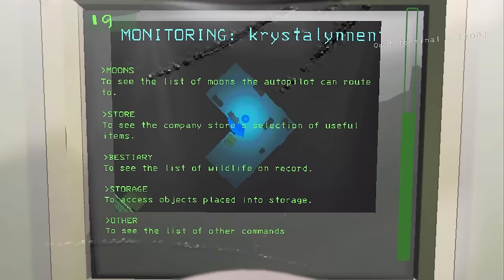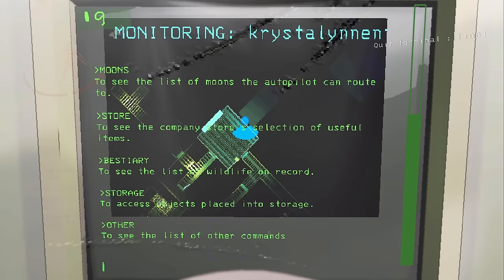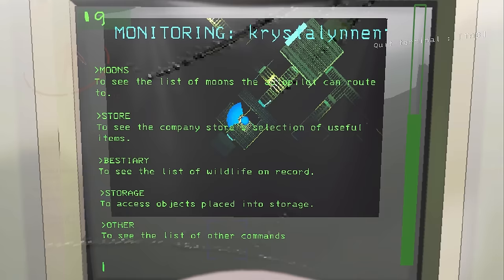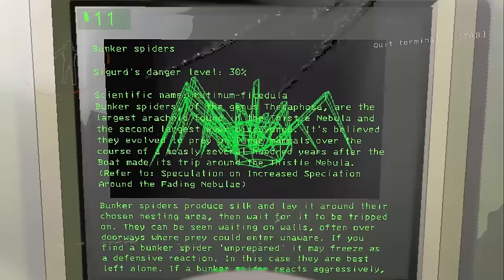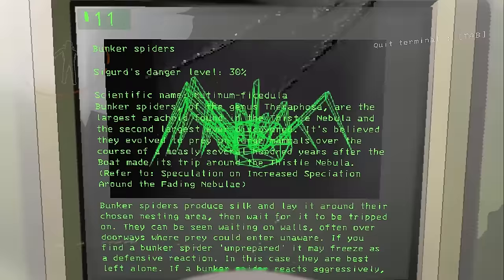The terminal is something I didn't rank because you don't buy it — it just comes with the ship. But it's definitely still an important piece of equipment; in fact, it's the most important. Aside from the fact that you literally couldn't play the game without it, the functionality of the terminal is really useful: you can disable turrets, open doors, use radar boosters, send signal transmissions, and read the bestiary for information on entities. Even just considering those things, the terminal belongs in S tier.